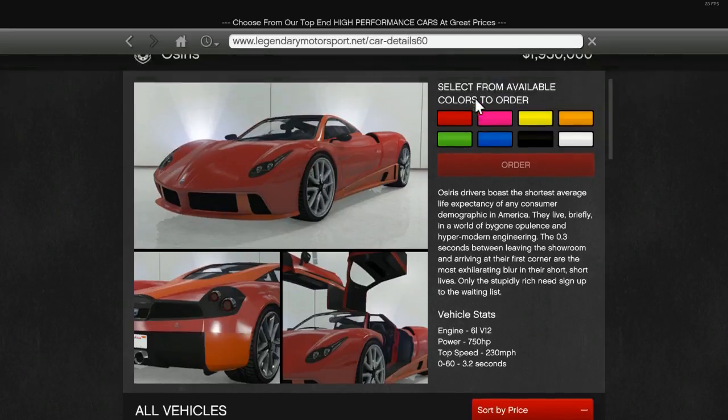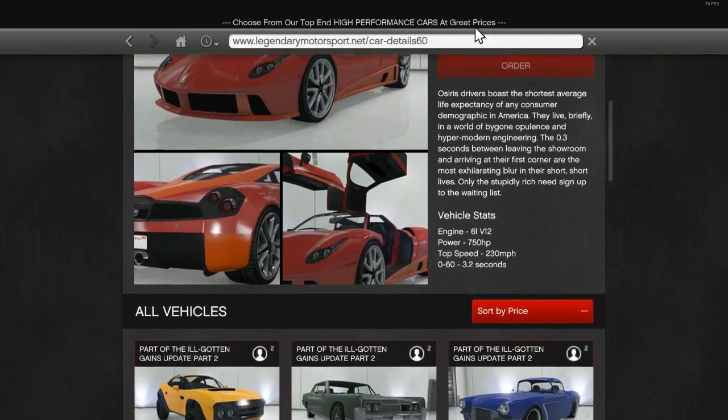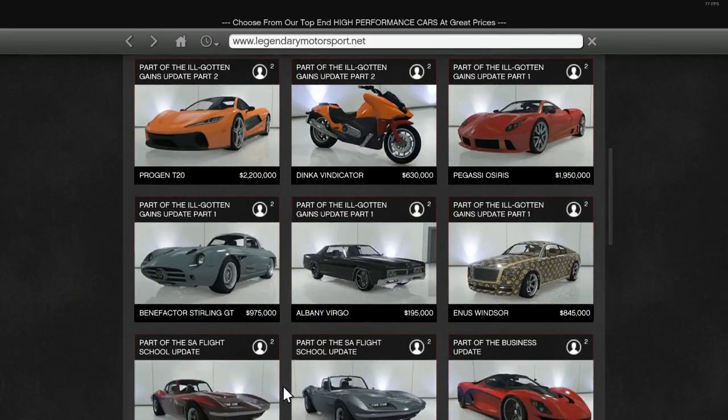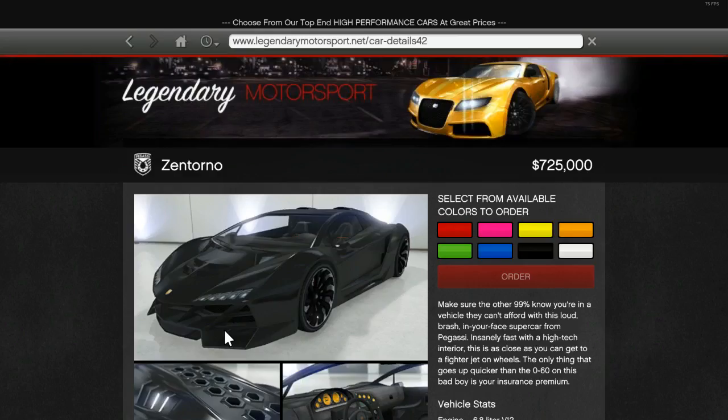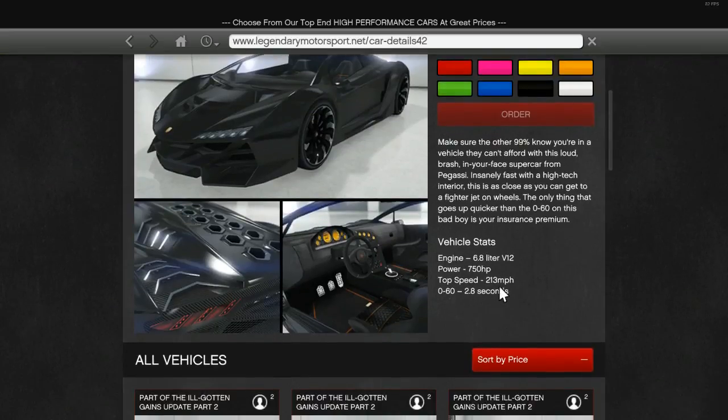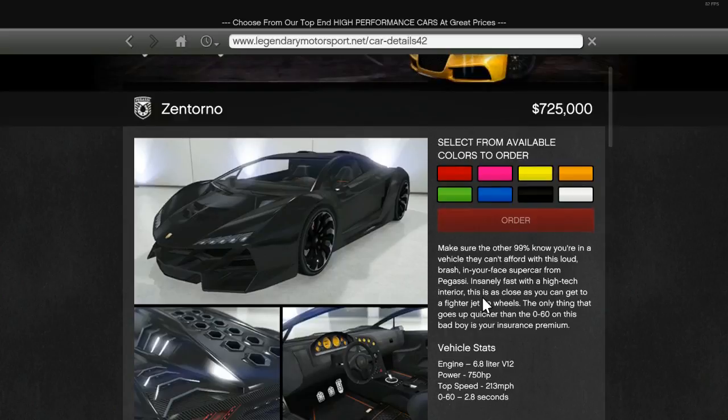I absolutely love this car, it's amazing. Let me also show you the Zentorno for a better comparison — that's a 6.8 litre V12, 750 horsepower, 213 mph, 0 to 60 in 2.8 seconds.